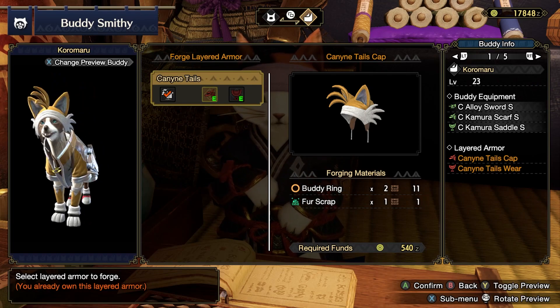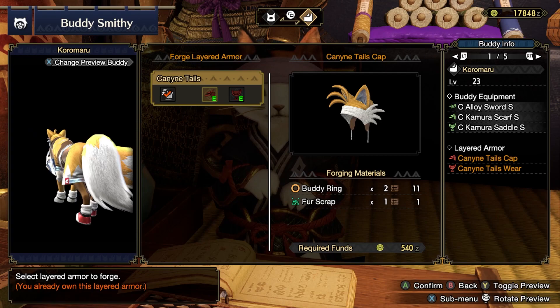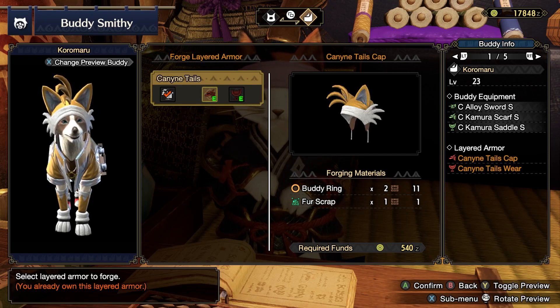For the Canine, you can get Tails-themed clothing, but it is crafted separately. It's the same deal — you'll need two fur scraps and four Buddy Rings. So that brings it all to a total of four fur scraps and eight Buddy Rings you'll need to craft all this armour.